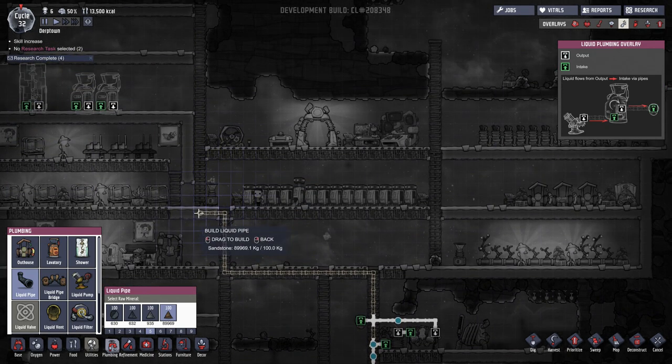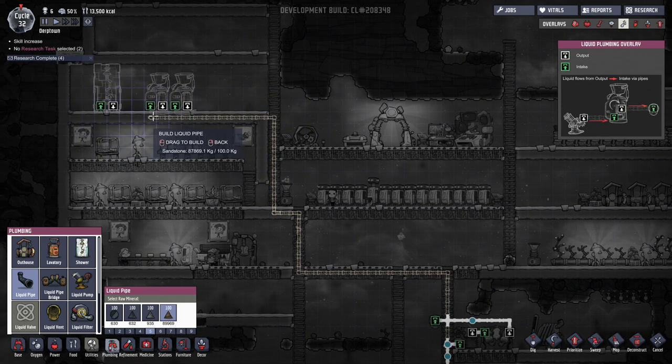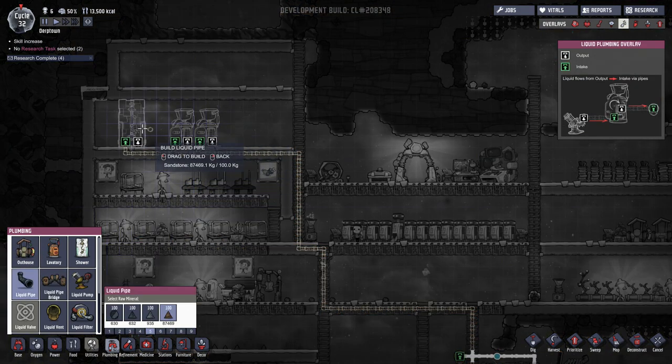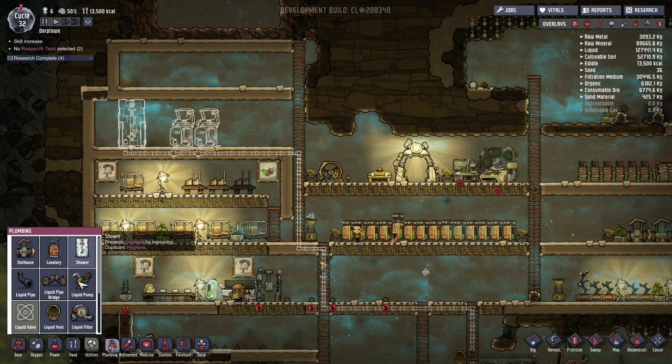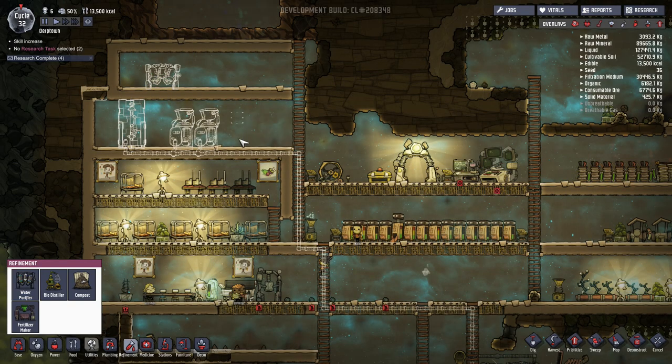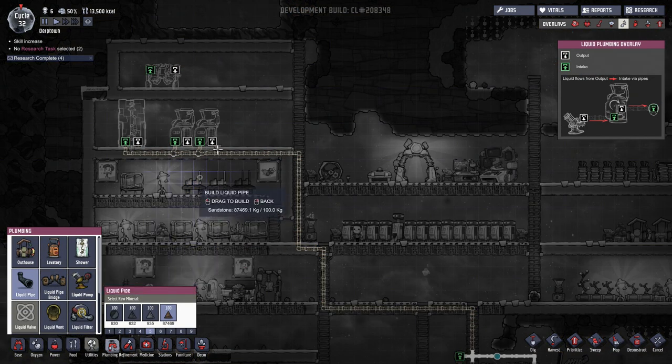This seems like a lot of piping, but we won't have to keep it in place indefinitely. Once our duplicates build it, we'll have a water supply going directly to each toilet and the shower. Each item also has a dirty water output, so we need to clean that water. Going into refinement, I'll place the water purifier one floor above and then add plumbing from each of the lavatories and shower up to the intake portion of the purifier.